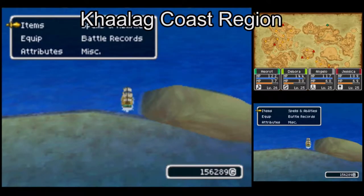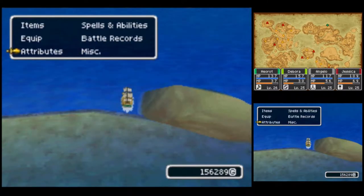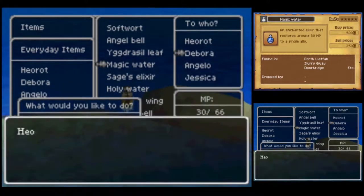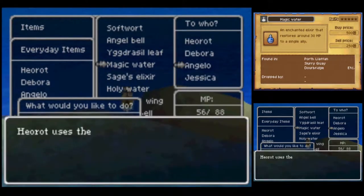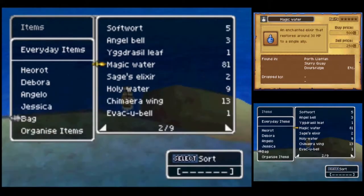Hello, viewers. This is Heorot Linea. Welcome back to my playthrough of Dragon Quest IX, Sentinels of the Starry Skies. We are currently exploring the world on the ship, the Pride of Bloomingdale. We're here at the Kalag Coast, on the northern part of the northeast continent.